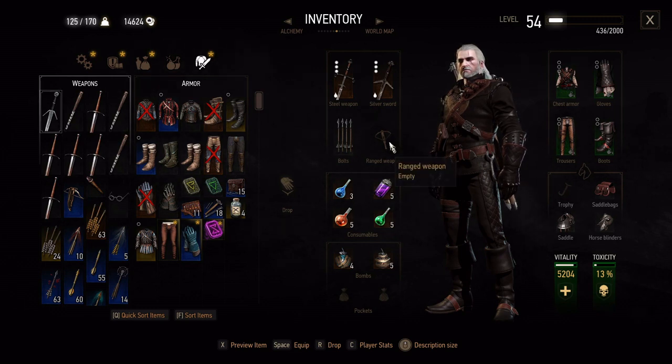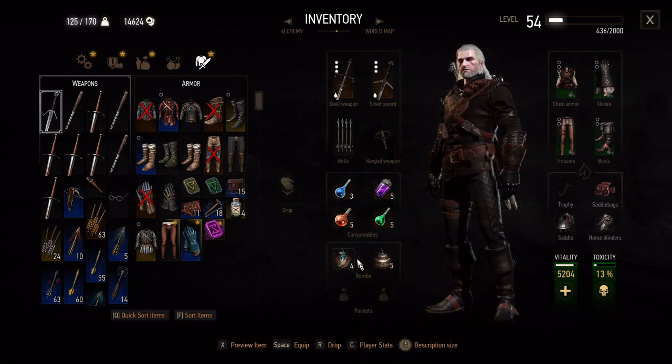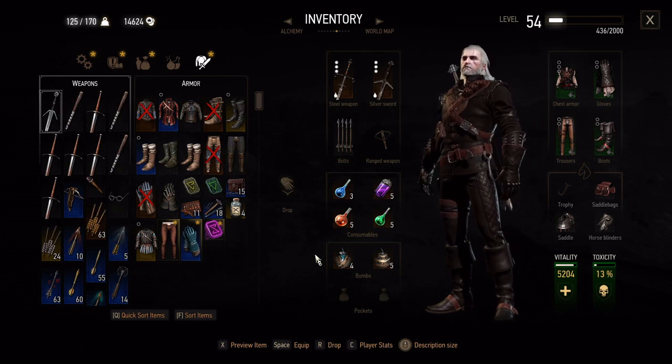We don't have a crossbow equipped, but we'll keep one in our inventory for when it's absolutely necessary. The bombs that we use are not fire or light based, because of one of Vesemir's lessons about how that affects a witch's senses and judgement.